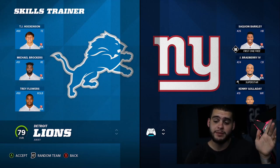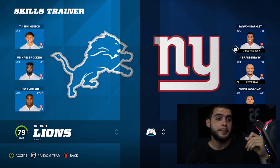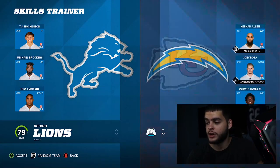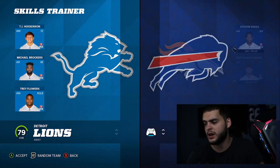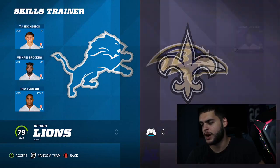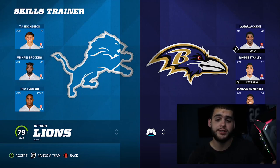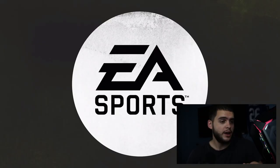When you go into Skills Trainer it will load up your opponent's team randomly every time. If you're going against the Cleveland Browns or the Chiefs, you'll want to back out and go back in — it randomizes each time. You can change your team but not theirs. My personal recommendation: pick a team with speed. I'd go Chiefs or Ravens — Lamar can run which makes things easier, and Tyreek Hill is great too.